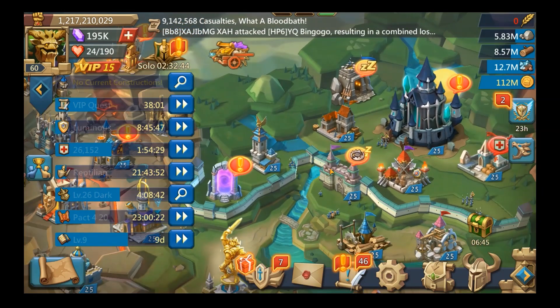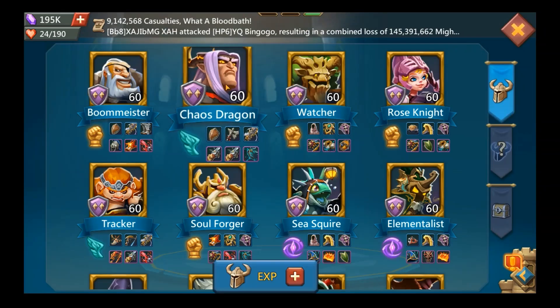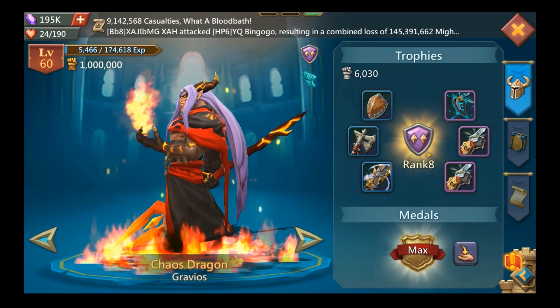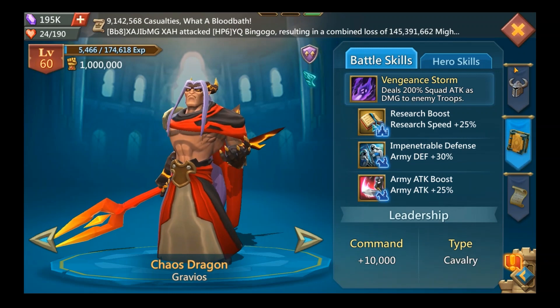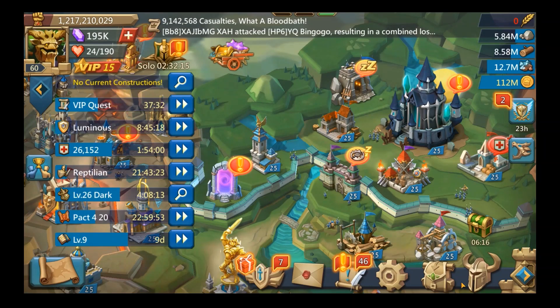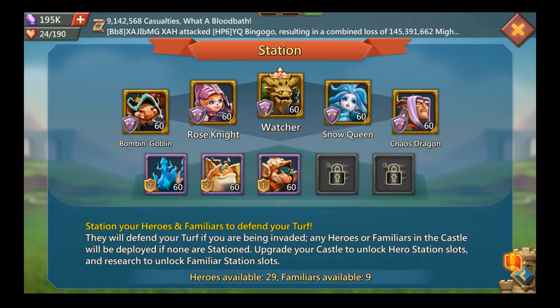Now let's talk about heroes on your wall. There are four free-to-play army heroes that you want on your wall at gold with at least rank seven — all the key stats unlock at rank seven. Those four army heroes are: Bombing Goblin, Rose Knight, Watcher, and Chaos Dragon. Bombing Goblin and Rose Knight are easy to get; Watcher and Chaos Dragon are much harder and come from limited events.